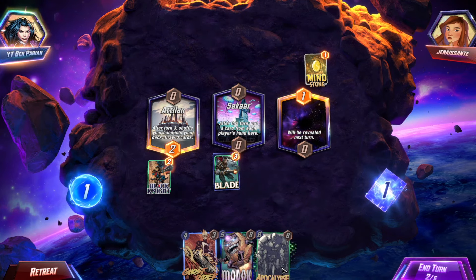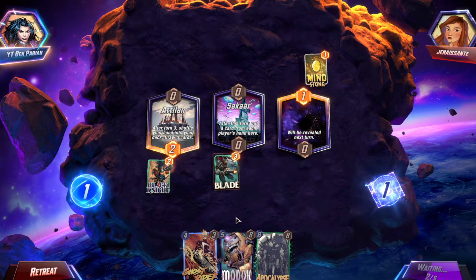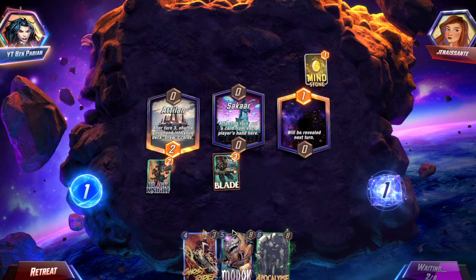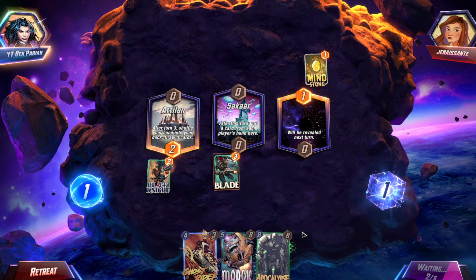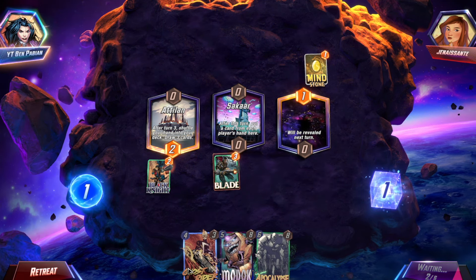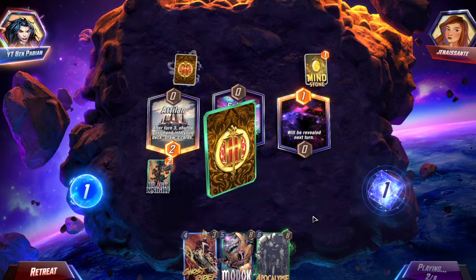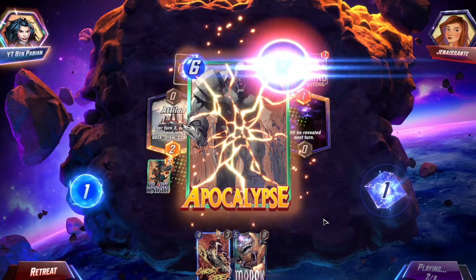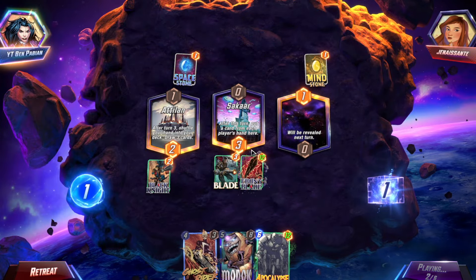We have to play Blade first so we discard Apocalypse — we add a 12 power card, right? I think we add 12 power. If it's not 12, it's 8, which is still really good. Then we play Ghost Rider, Modok, or Apocalypse. Ghost Rider is a bad target, Modok is a great target, Apocalypse is a bad target — so we have like a 1 in 3 chance of getting a card we actually want here. Oh, we can play the Ebony Blade, which is still good. Blob is actually really good for us — we snap that.